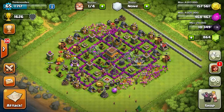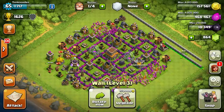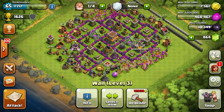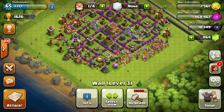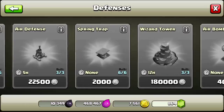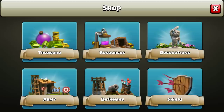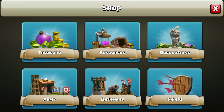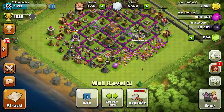I actually intended to put this up yesterday but I didn't really have enough money to do the things that I wanted to do. Do I have enough now? Yeah, there we go. We're slowly moving along with the wall upgrades. I've bought everything except the hidden tesla and the dark barracks — those are the two things I'm missing.